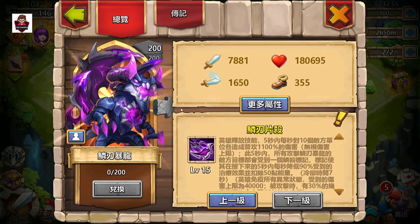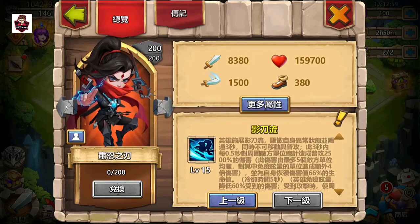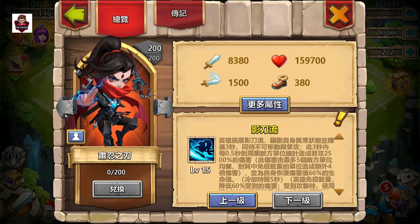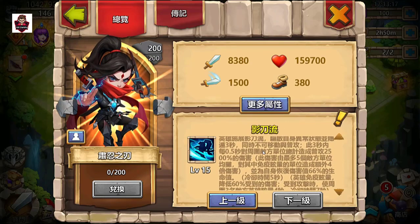The lady hero has more attack than the dragon but lower HP. The dragon has pretty high attack — the amount is really high at 1,650 — and movement speed is also slow. Now let's read her skill: 'Blade of Sosin,' also called 'Shadow Blade.'